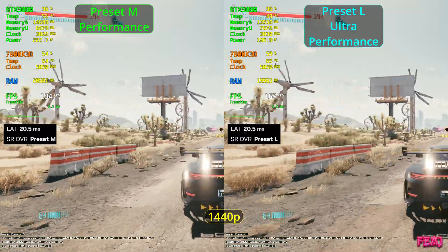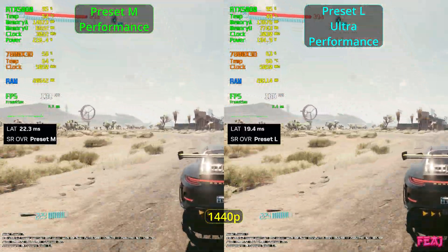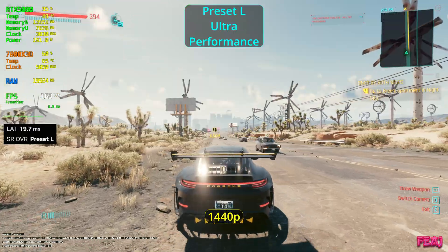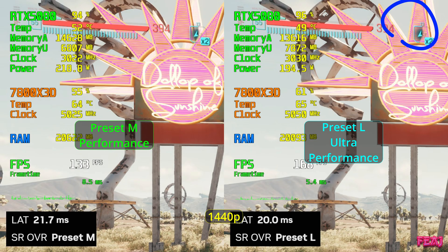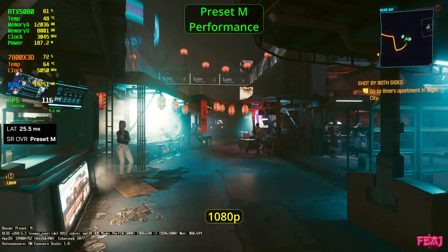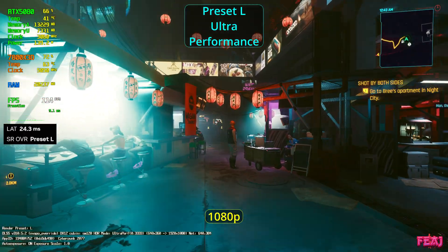Here is the 1440p car test just driving at full speed — the difference is really hard to see, if there is any at all. Now here is the full screen 4K car test, followed by preset L ultra performance for the car test. We get a lot more FPS with L, but the lines are a bit more fuzzy, so for this still image I prefer preset M. Now starting the 1080p test for walking — M performance renders at 540p.